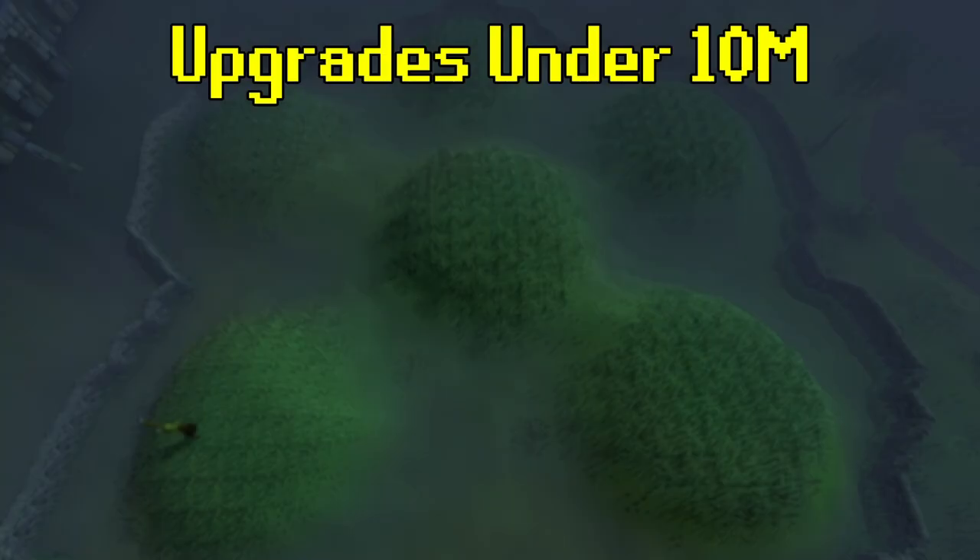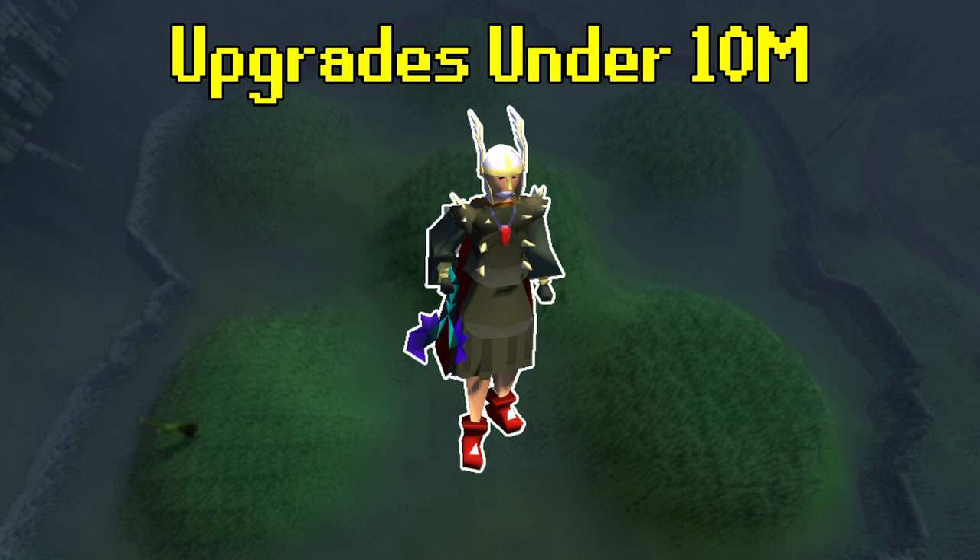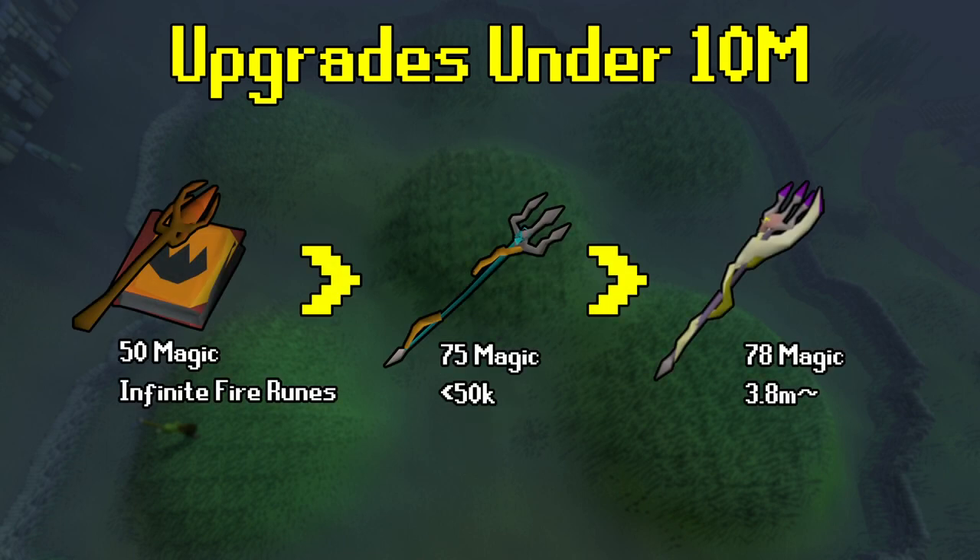Now let's take a look at all of the upgrades you can make that cost less than 10 mil. If you get these upgrades, you'll have a pretty solid mid-level account. Starting off with our magic weapons, you're basically swapping out the Ibans with the Tome of Fire for a Trident of the Seas at 75 magic — it costs less than 50k — and then you're going to the Trident of the Swamp at 78 magic, but that's a bit pricier at roughly 3.6 mil. For lower levels, your magic offhand isn't really that important, so use whatever you like best.